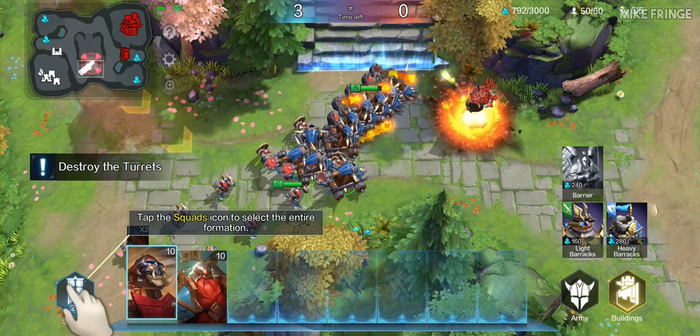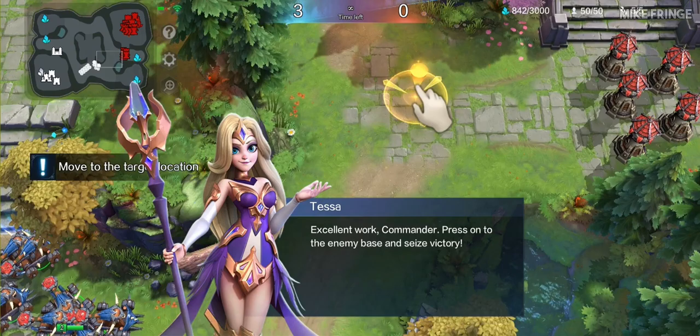Our units are under attack. Tap the squads button to select the entire formation. Excellent work, commander. Press on to the enemy base and seize victory.